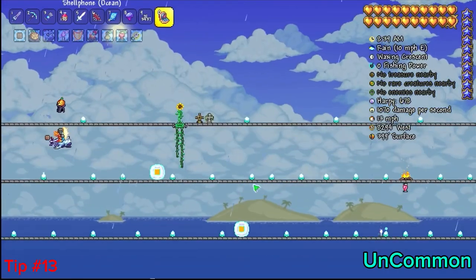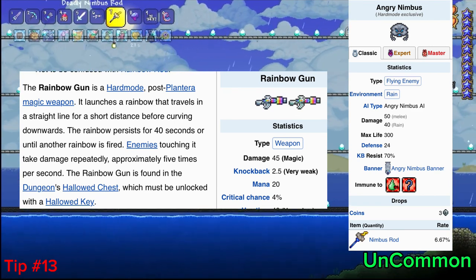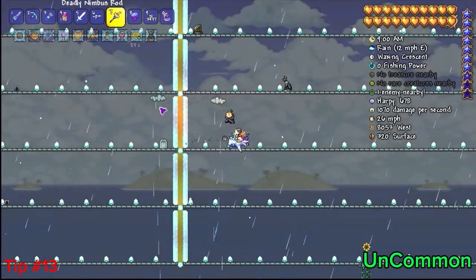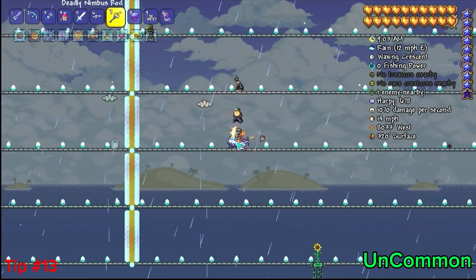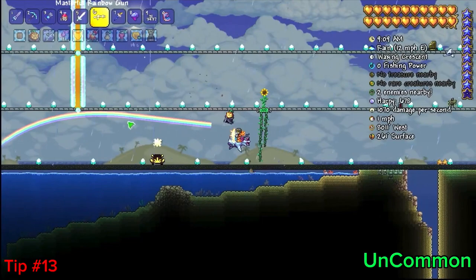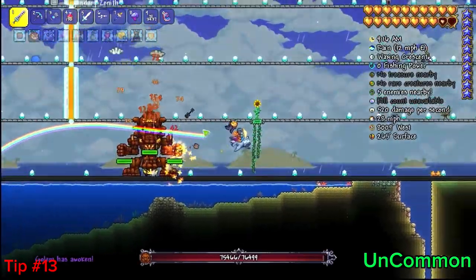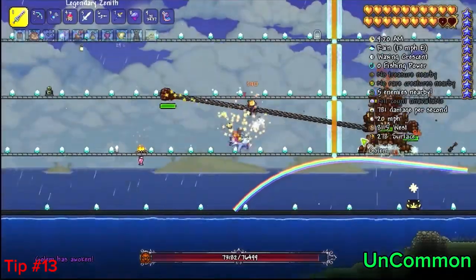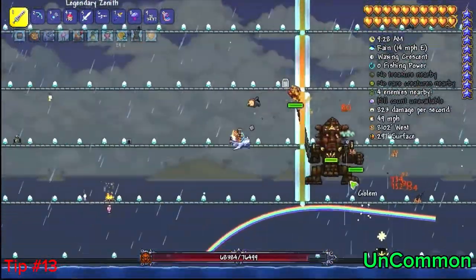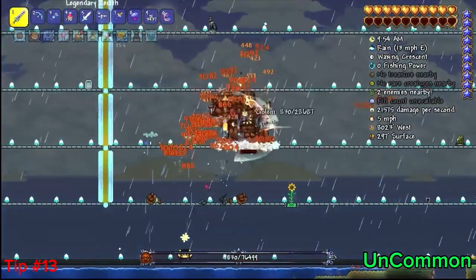The next piece of advice is the rainbow gun and the nimbus rod. These are very prominent weapons — not because you have to constantly use them during a fight, but because you can just place them once or twice and they stay there. Two nimbus rod clouds up and it's shooting raindrops down. You can use the rainbow gun and it'll hold a rainbow there for a good while. I'm using both on Golem right now — the rain is pouring on him, and if I can keep him in the radius of these weapons, it just continues to do damage. With nothing else damaging him except the rainbow gun and nimbus rod, it's about 800 damage per second.